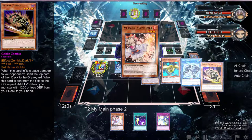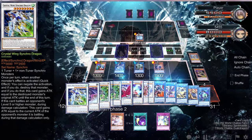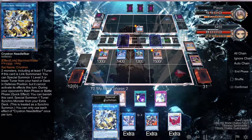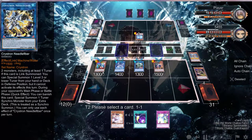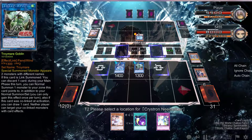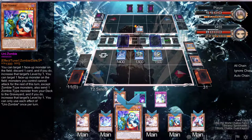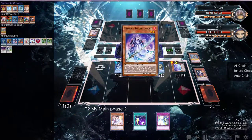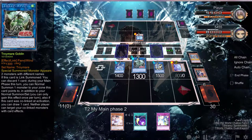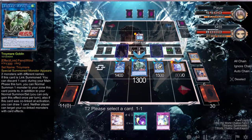Is this the Ghost Over now? Ash Blossom — why would you Ash Blossom that? That's dumb. I don't understand why you did that — that was stupid. Just go Needle Fiber, get out a two-star for free. Probably should have gotten the Ghost Over but it wouldn't have been able to activate its effect anyway, so it doesn't matter. Then we go this and discard.